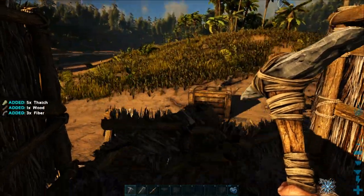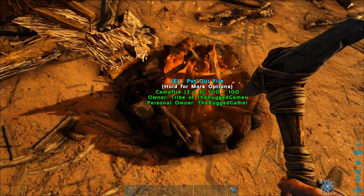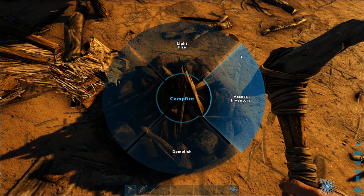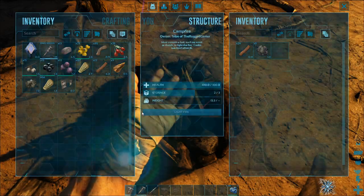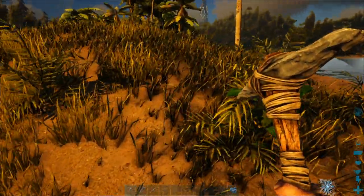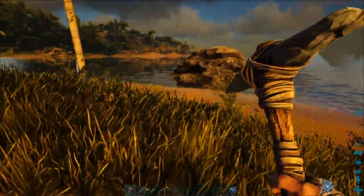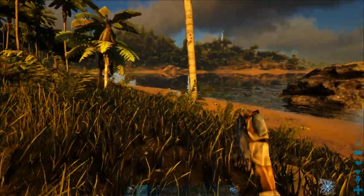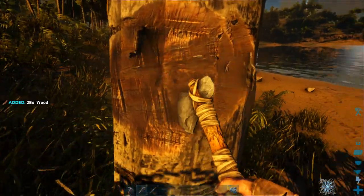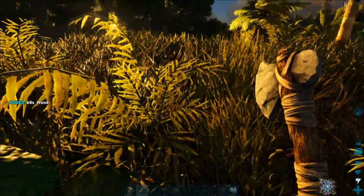Right now, all we can do is use this thatch. We've got a little inventory from last time. Now we're going to need wood, so we're going to get plenty of wood and thatch. Thatch is a byproduct you're going to need to support buildings — it's still used quite a ways into the game.